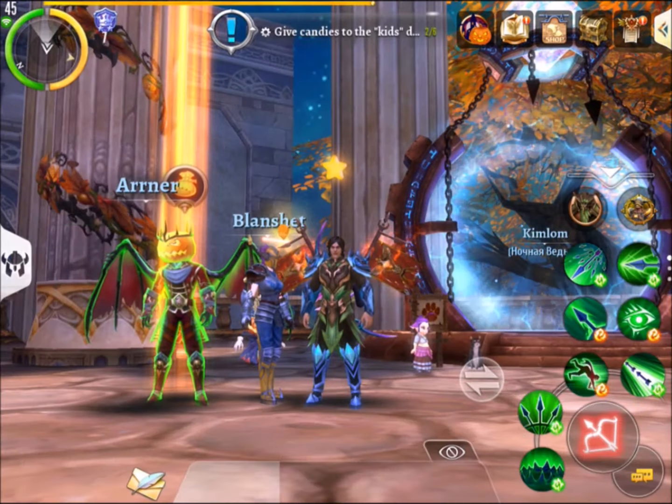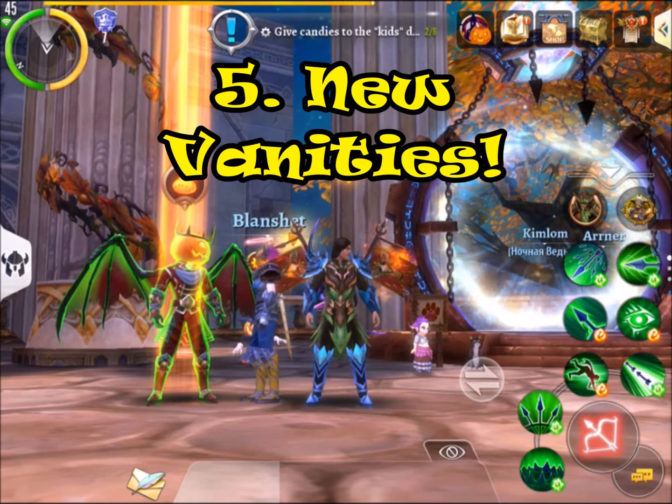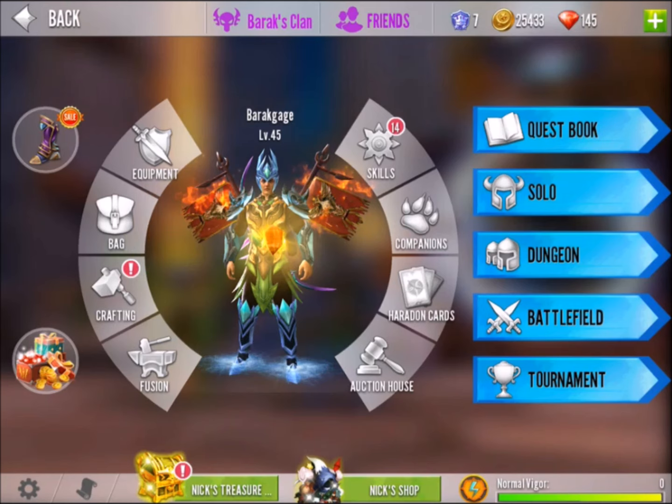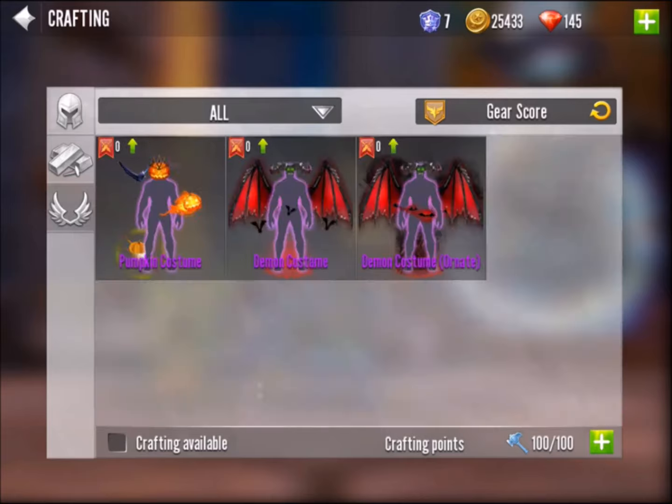Alright guys, so the first thing I have to talk about, obviously, are the new vanities. I really like how Gameloft did the vanities in this update. If you come over to the left side here, you can just go right over to crafting, and these wings over here are actually what let you craft the vanities. You can see you get the pumpkin costume, the demon costume, and the ornate demon costume.